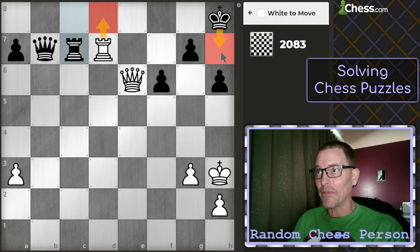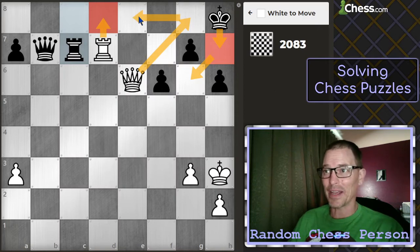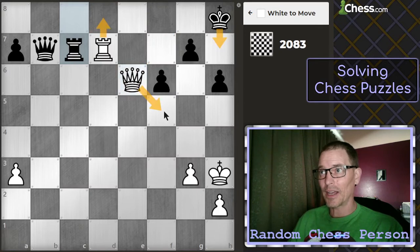The problem with that then is my follow-ups. One follow-up would be this one, because now that's a protected check. But the king would just come here, and I don't really have a follow-up for that. I could bring my queen back over to e8, but then it could just go back to h7. What happens when it brings the pawn up? I can take this one, but that's not check at that point.